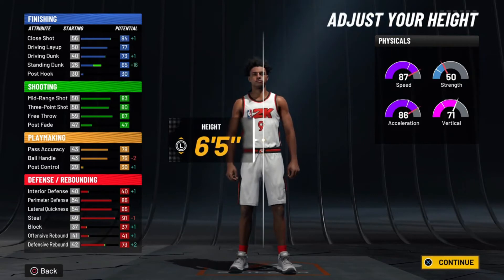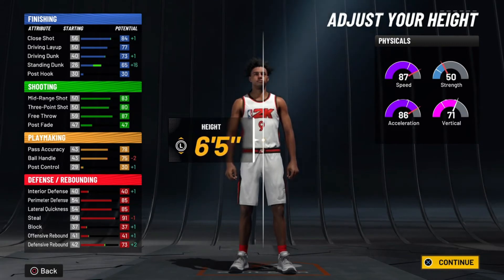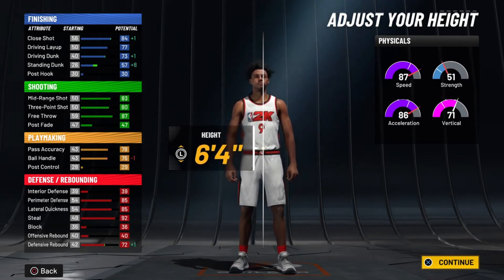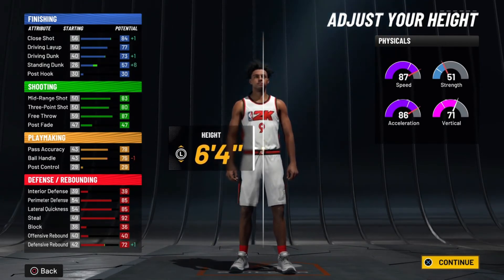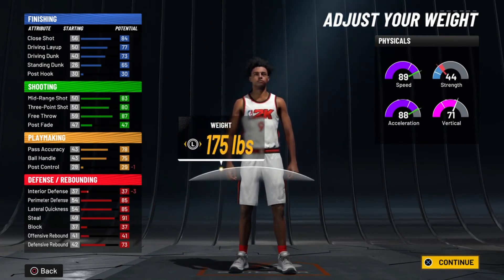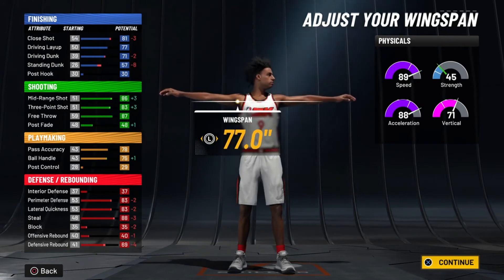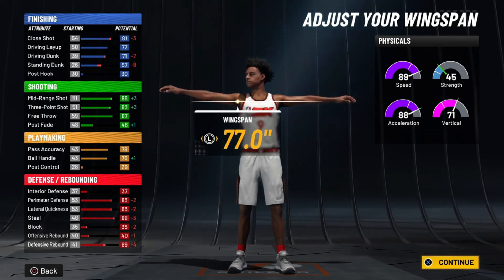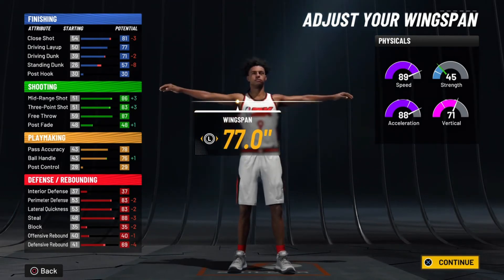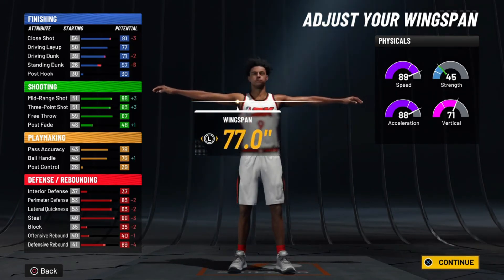The most ideal height for point guards is six-foot-five — you still have the height to play defense, you're not too tall where you're losing stats, and not too short where you get bullied. Some may say six-four, but I say six-foot-five. For weight, lower it all the way down to 175 for maximum speed. For wingspan, minimize it because it gives you a better shot and bumps ball handling up to around 80, while defense stays at least around 87.